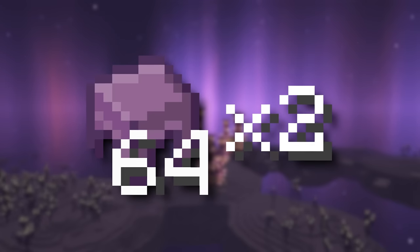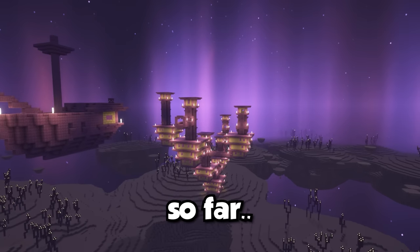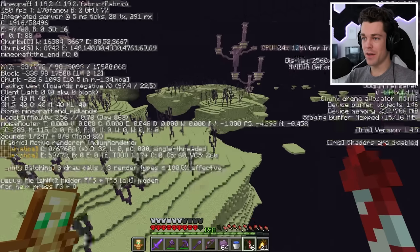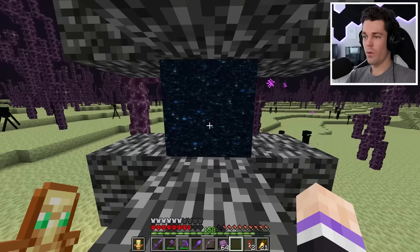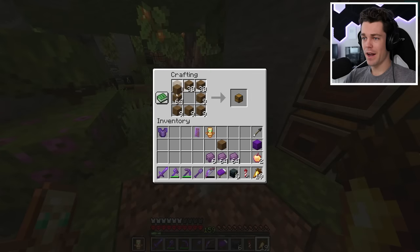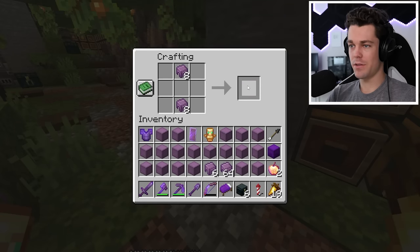Just like how my goal was two stacks of shulker shells, my goal for this year is to reach 500,000 subscribers — so if you're enjoying this video, subscribe to help me reach it. I'm over 17,000 blocks away from home, so I have to find an end gateway to get back. One hour, 12 end cities, and over two stacks of shulker shells, and we're finally back home. Now I can craft up some chests and turn these into shulker boxes.